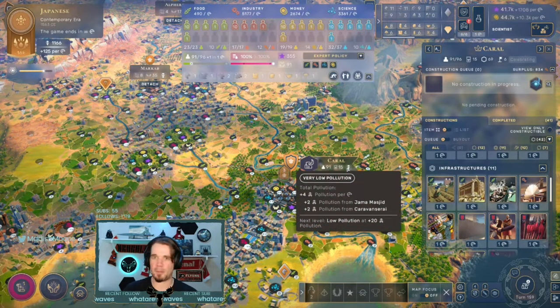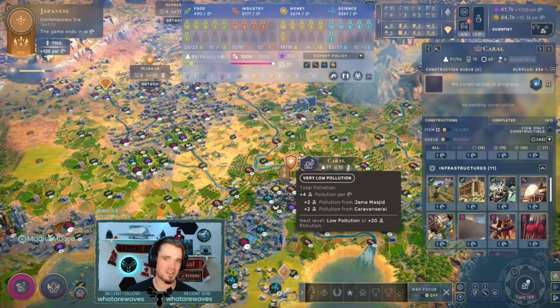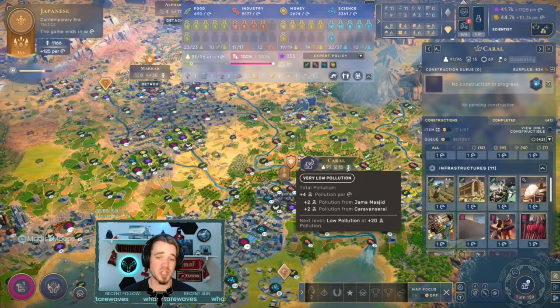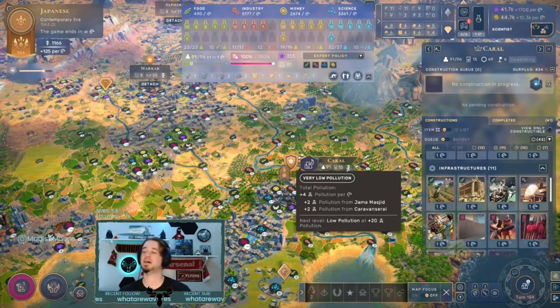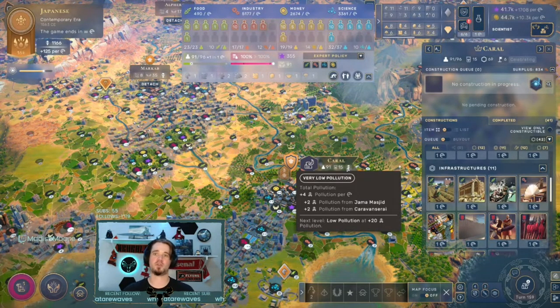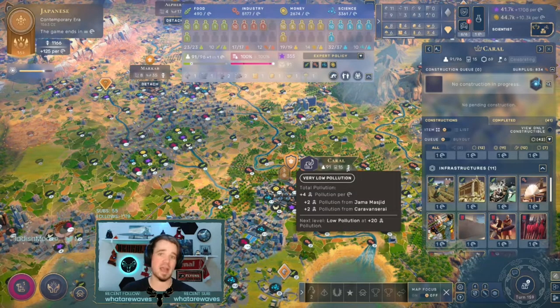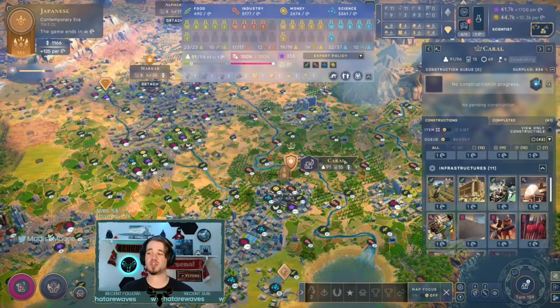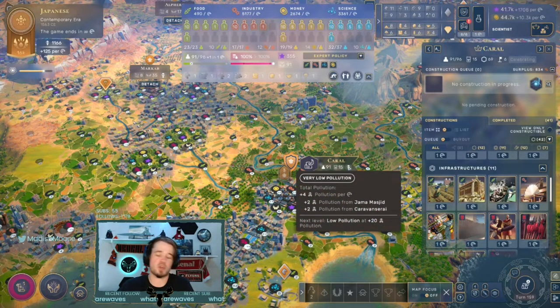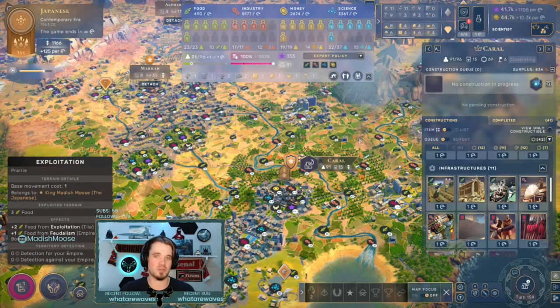Be aware that when you push pollution past 20 and go from very low to low pollution, you start to incur pretty significant penalties on each city. If you're going for a pollution end game condition — which I've heard takes an enormous amount of time and I've never attempted — then maybe you'll accept those penalties. It does penalize cities pretty heavily, making it much more difficult to grow them. Your industry will shoot through the roof but watch those pollution numbers. If you want to optimize cities I like to keep pollution at the very low level. There are a lot of techs in the contemporary era that let you manage that.